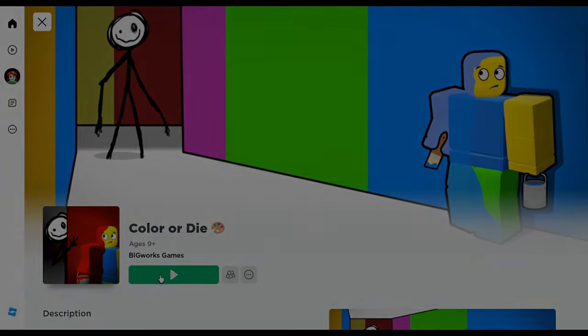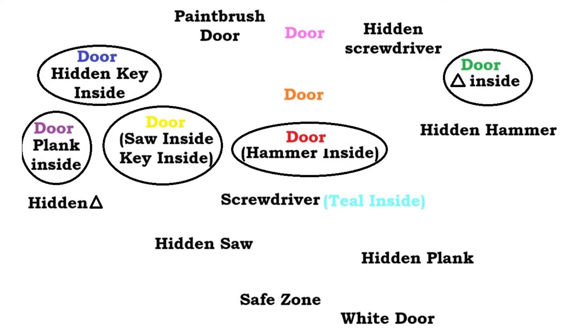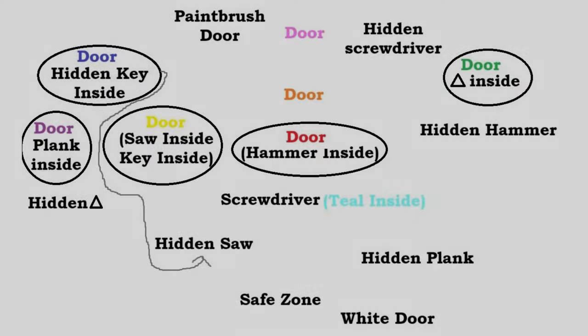So let's look at the map first. That is the map of chapter 1 of this game. There are doors and hidden areas as well. First we will have to go from the blue door towards the hidden saw area.